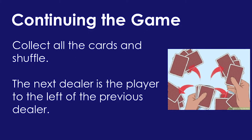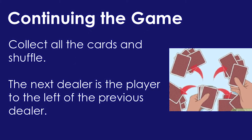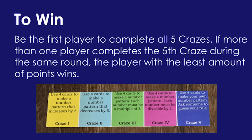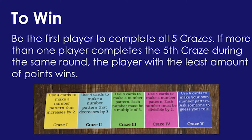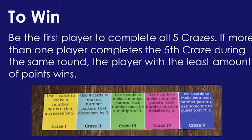To continue the game, collect all of the cards and shuffle. The next dealer is the player to the left of the previous dealer. To win the game, be the first player to complete all five crazes. If more than one player completes the fifth craze during the same round, the player with the least amount of points wins.